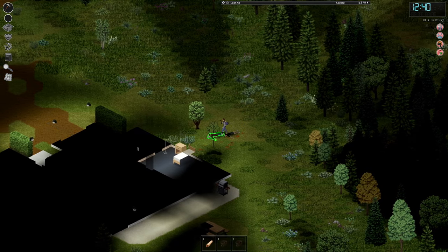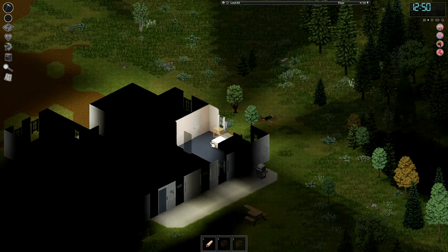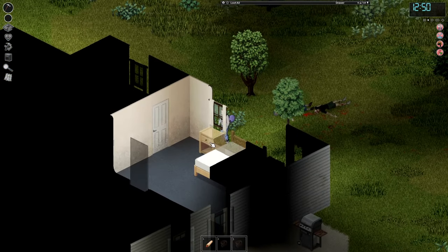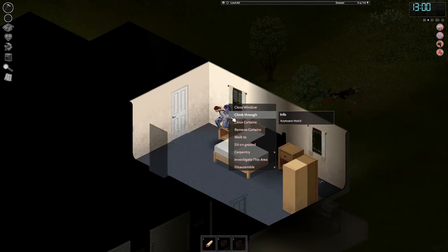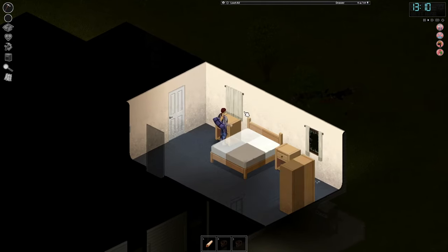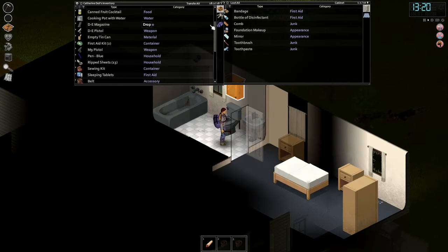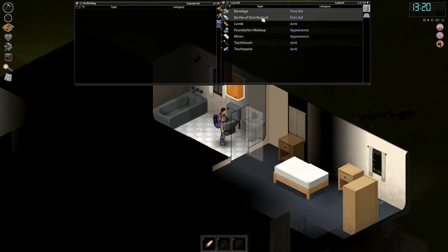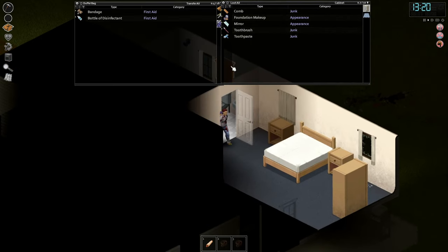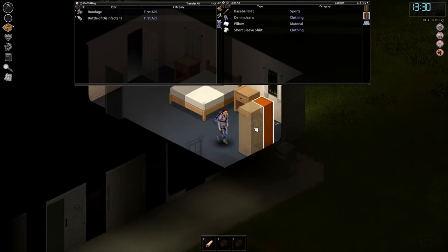A few zombies here and there. Let's see what's in this house. Hopefully no alarm. Perfect, we opened it on the first try. Let's close the curtains. There are some zombies in this house — I hear them. Any meds? Yep. We're going to start filling up the bag. We're getting drowsy. Oh, there's a broken window here — we all know what that means. We got a baseball bat — that's actually a good melee.